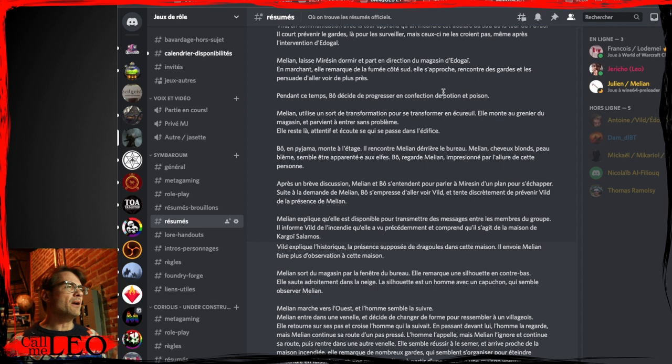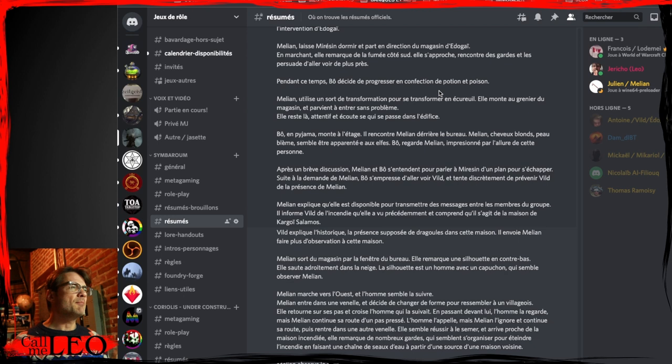Melian — that's where we introduce the new character. She's a friend of Mirezin, who stays at the Witch and Familiar tavern. They'd had a big drinking bout the day before, so Melian leaves Mirezin snoring in his bed and goes to the shop to give some information to Edogai. Melian is not under house arrest, so she can be the messenger for the group. She notices smoke from the south end of the city, goes to see what's going on, and sees guards. She convinces them something's going on — and everybody notices there's a fire. The players think it's really important they should tell someone, but of course all the neighbors of the burning house are already in panic mode.